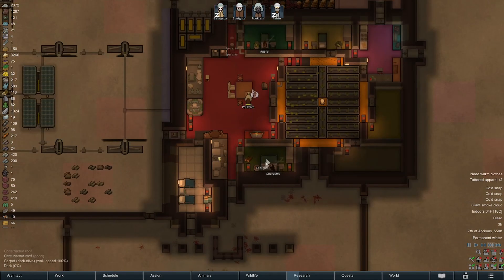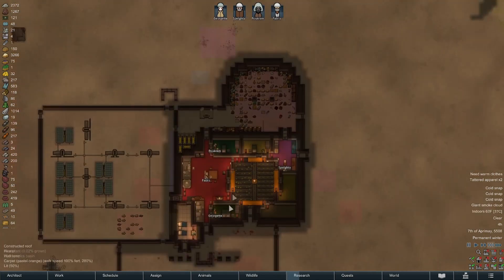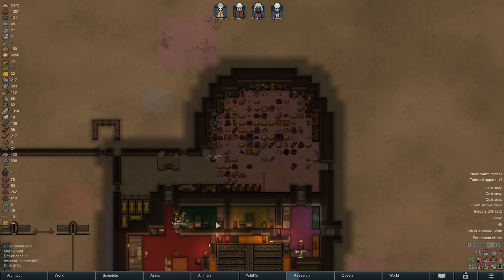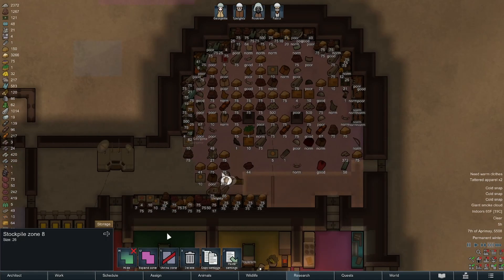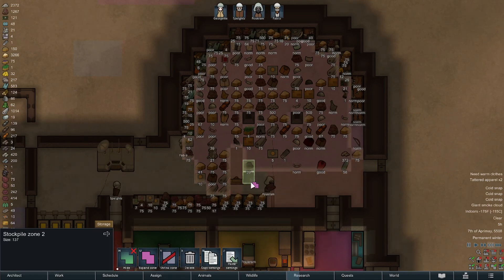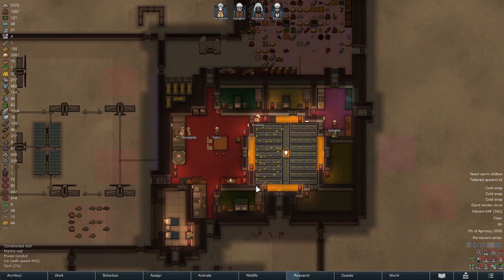At least they weren't doing it when you went in there, Pukram. Could certainly be worse. We need Georgette to tend a few times. Even if we had to rescue somebody, we're not allowed to harvest organs for sale in this scenario. I'm going to shrink this down a little bit further. A little disappointed with how that fox situation went — certainly could have ended up with like 10 of them, but instead we got one. Pretty crappy odds.